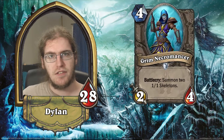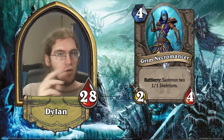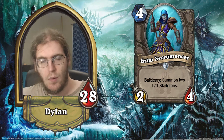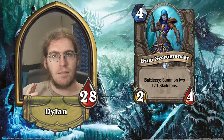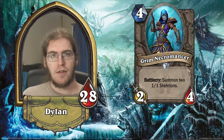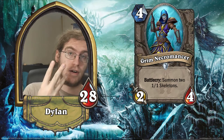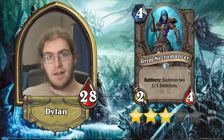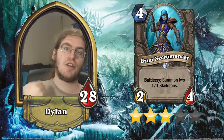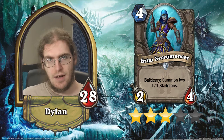Next up we have Grim Necromancer. This is a 2/4 for four mana with a battlecry of summon two 1/1 skeletons. So overall you're getting four/six worth of stats on a four-cost minion — slightly above curve, one health more than a Yeti but more vulnerable to AoE. I think this card might actually get play in something like Token Druid or Token Shaman because it generates three bodies and gives you a ton of extra value with things like Mark of the Lotus, Power of the Wild, and Bloodlust. As a result, I'm going to give this card three stars. There's a small chance it'll see play in some top-tier decks, and anytime you can reliably generate above-curve stats with synergy for existing archetypes, your card has potential.